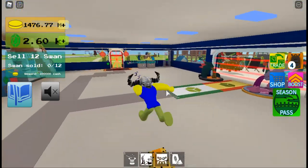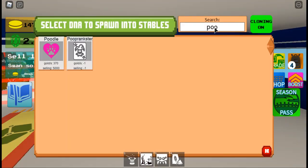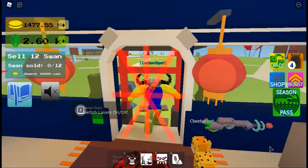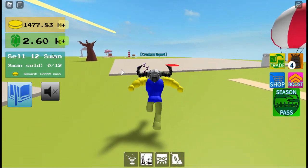Hello, this is AlAl1234 here, and today I will be showing you how to get the Poop Prankster in Creature Tycoon. The first thing you need to do is basically participate in an event in the Beta Zone, like the Lunar Year event.